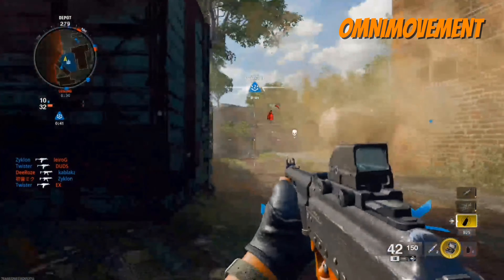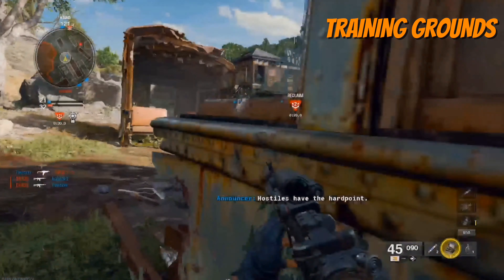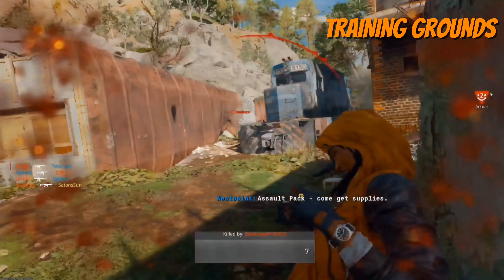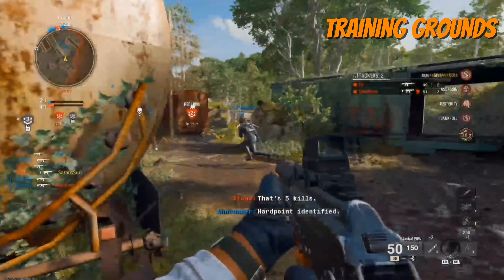And if you don't want to try out the omni movement in-game — like you don't want to get destroyed while trying it out — they added this thing called Training Grounds, which is exactly what it sounds. It's just a place where there are no enemies, and you can go practice your gun recoil, your movement, all that stuff. So I recommend checking out the Training Grounds to get a grip on the omni movement.